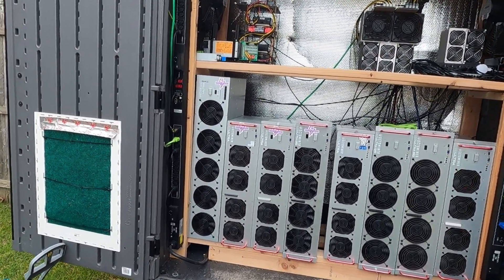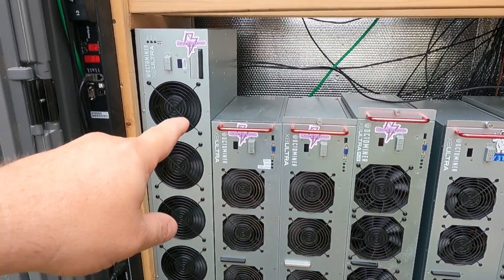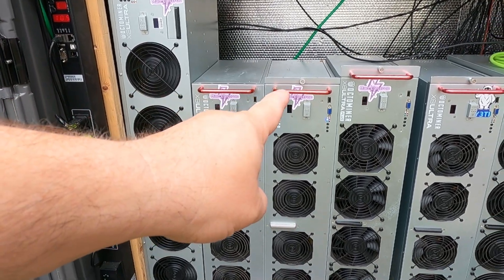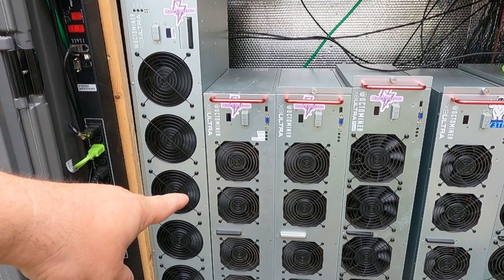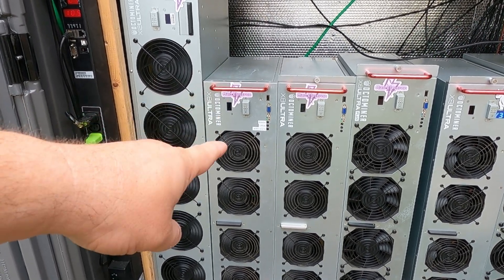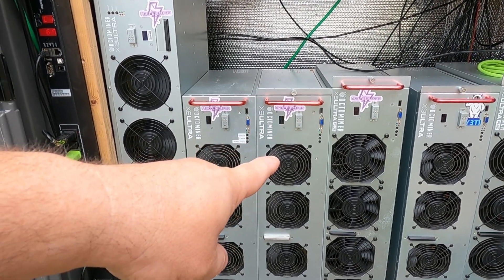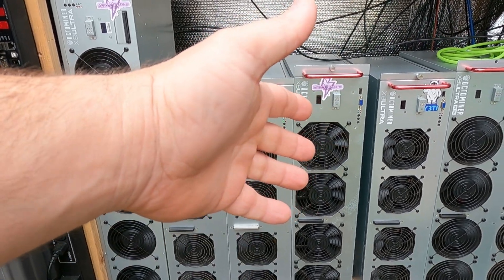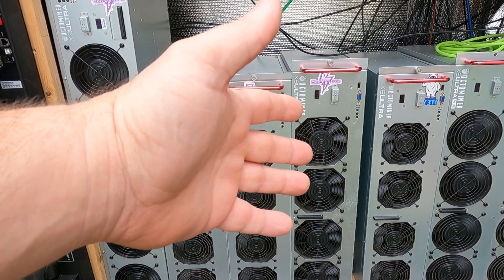If I come on up here, these four rigs to the left are all mine. I got Octo 1, which is the X12, then Octo 2 and Octo 3 — those are all doing Caspa. This is all 6600 XTs. This is one 6600 XT, six 6700 XTs, and one 6800. And this is a mix of 30 series. The fourth rig is off — I'm not really using it for anything, and it literally only has four RX 580 4GB cards in there.